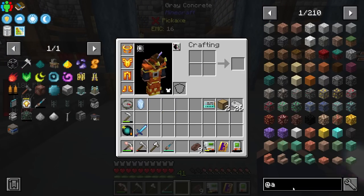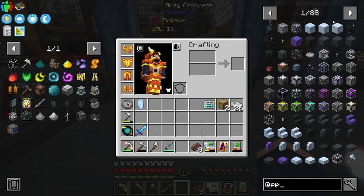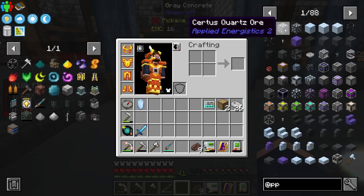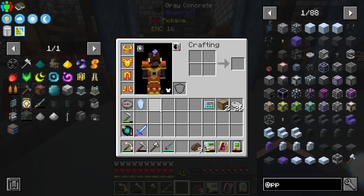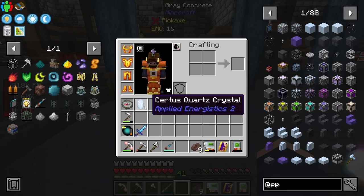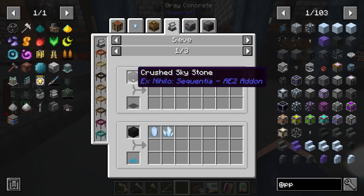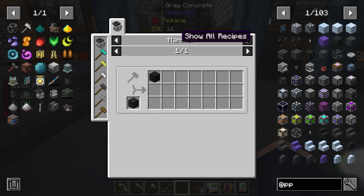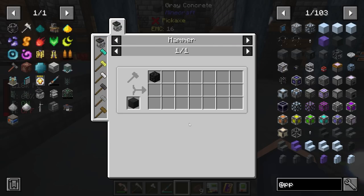Before we get into Applied Energistics, I'm going to need some framed drawers. But AE2 does require you to have a pretty good amount of Certus Quartz. Certus Quartz you can get from mining — you can find it in the Twilight Forest or regular underground — but I want it to be processed automatically so we can gain a bunch of it. We can get this via two different methods: there's crushed skystone, or we can upgrade our nether crushing.